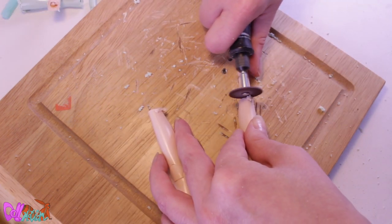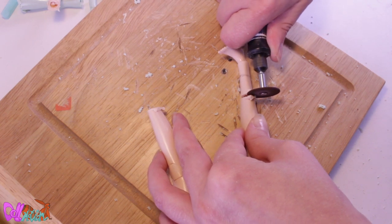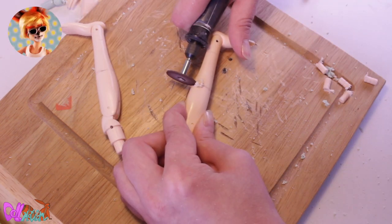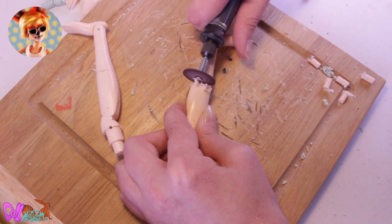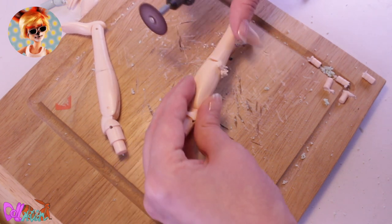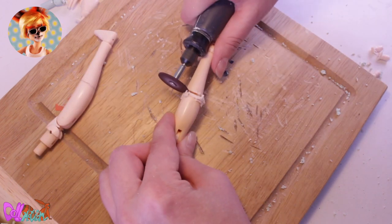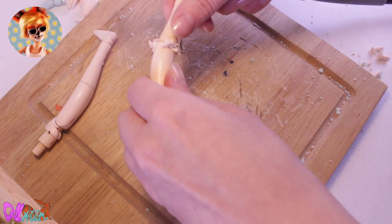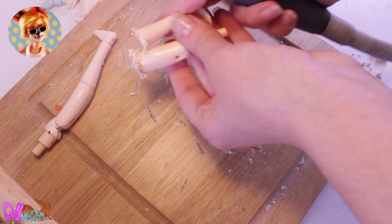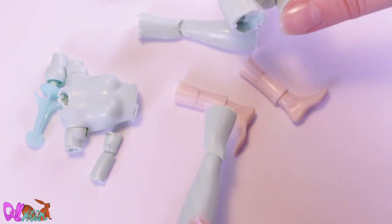For her poseable feet, I'm going to steal them from this AliExpress doll. Alex's new Obitsu body is also getting some modifications — I'm going to give him a small bend in his legs, something I didn't think about when I made him two years ago, but it would suit his age much better. Okay, Squeakers' doll body is all in pieces.